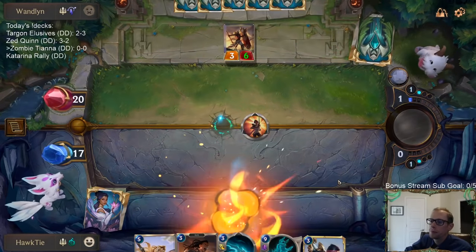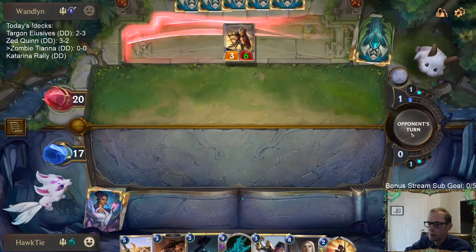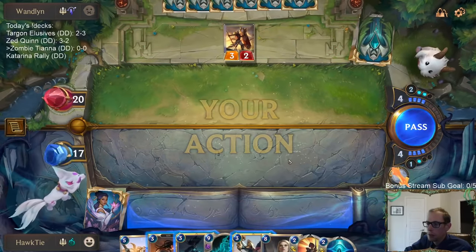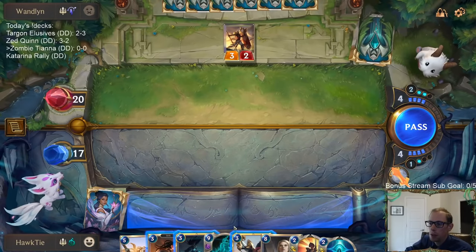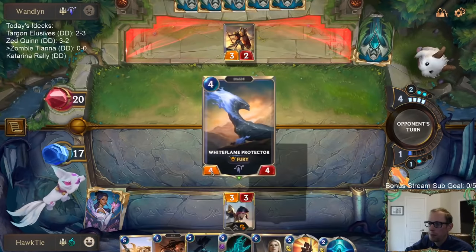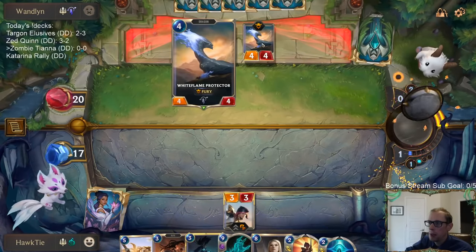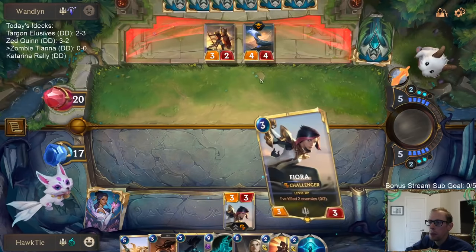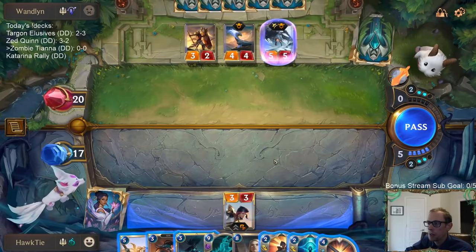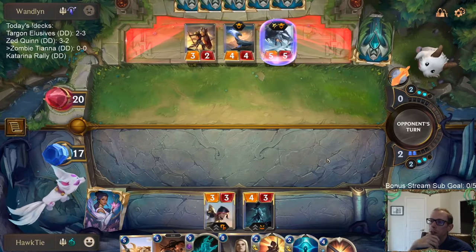Let's draw two. Both Calista and Fiora are basically the same thing to play right now. I'm not really attacking with either. I'll play Fiora instead of Calista - against the Protector here I wish I'd played Calista, but I played Fiora because it didn't allow them to play like the two mana one-one. Just have Riposte this turn.